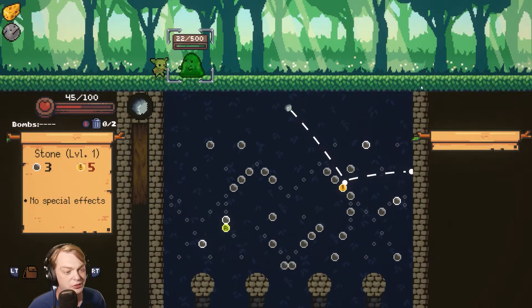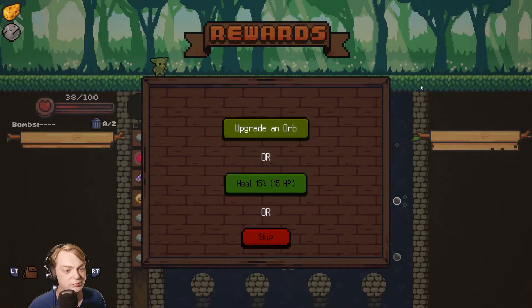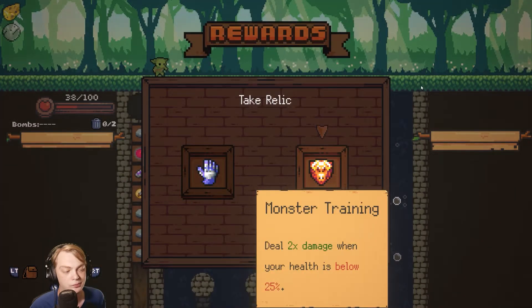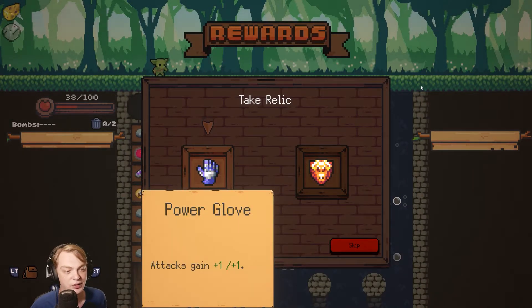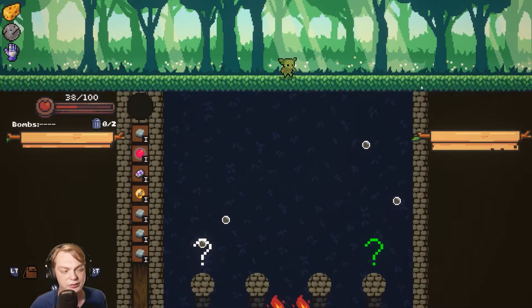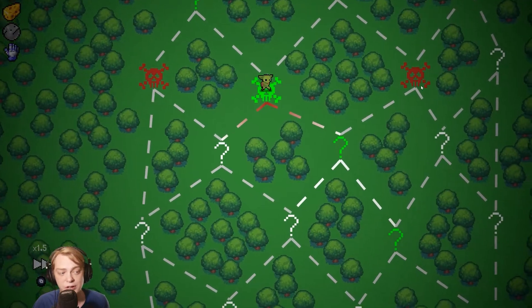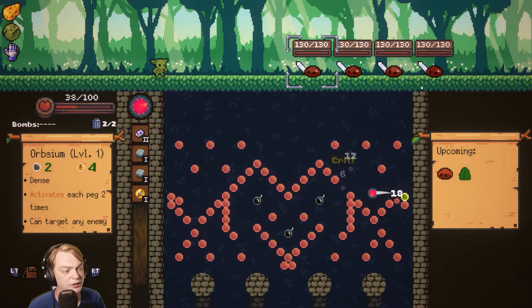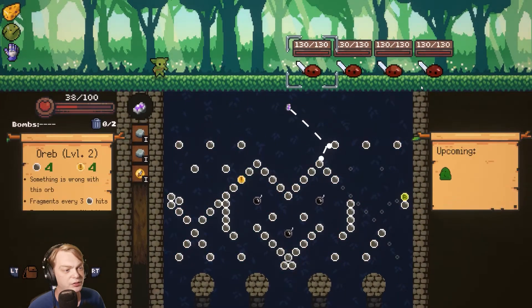I only need 22 more damage — should I go for the crit or... whatever, I will upgrade. Something is wrong with this orb: fragments every three pegs, fragments can split one time before getting destroyed. Power Glove sounds good, sounds good. Discard, discard, and get the crit — 100 and whatever damage.